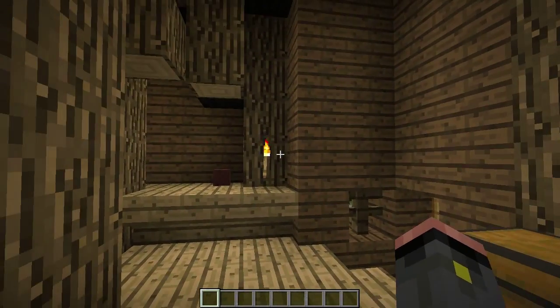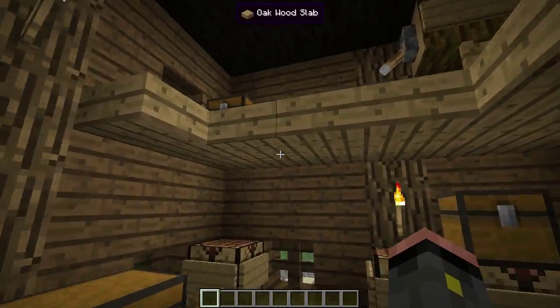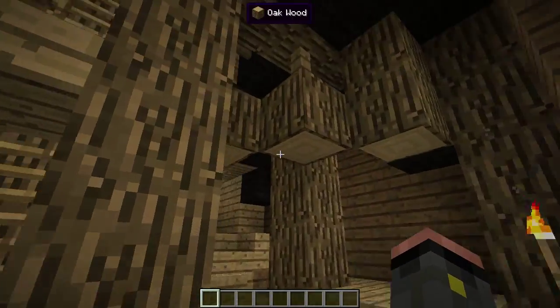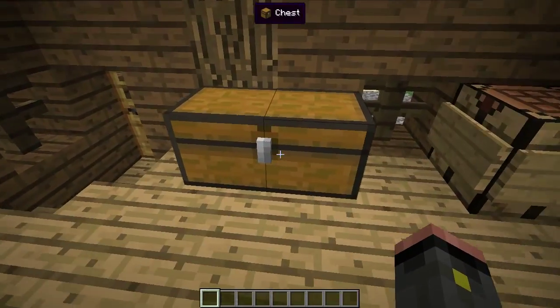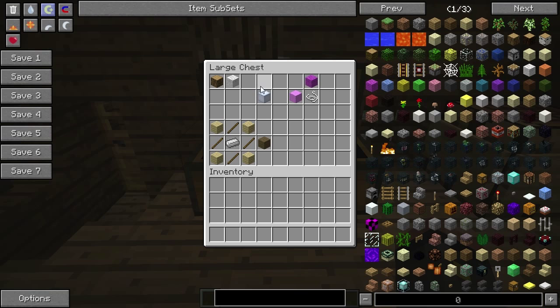I've found this lovely map — the link to it is in the description below. It's got a nice little pirate's hut here, and I've sort of taken it over and made it my own. In here are some recipes. What this mod allows us to do is make airships and ships, so you can create and build your own ships, add floater blocks and a ship helm, and boom — you can start driving it. Sounds awesome, doesn't it?